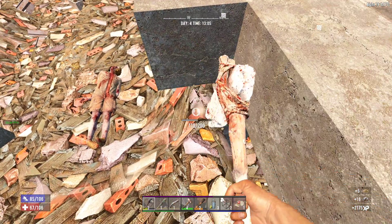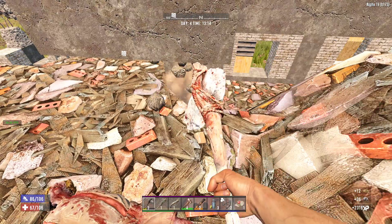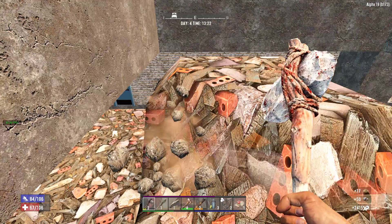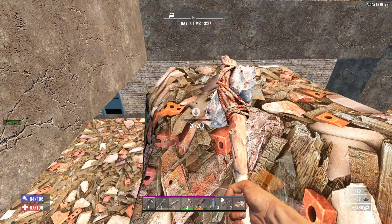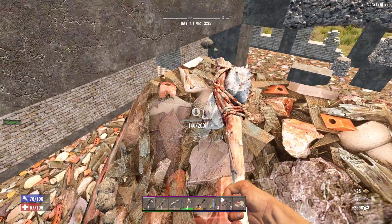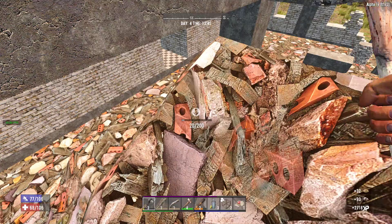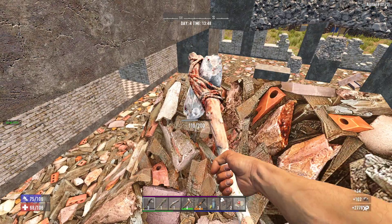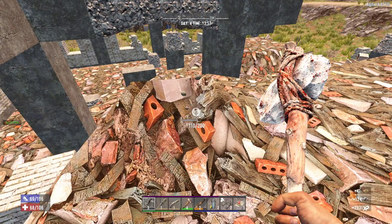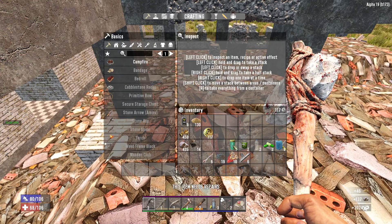I can still jump right there. Almost done with this section. Yeah, so after I mine up all this right here - good amount of crushed sand, good amount of stone - hopefully I can get some points from this XP we get from mining and be able to put them in - not Miner 69er but the other one, I forgot what it's called - so I can get more resources from stuff I mine. Get a lot more wood.